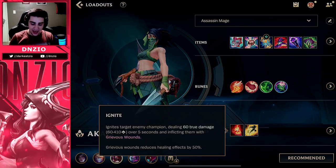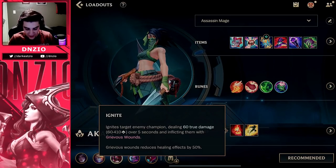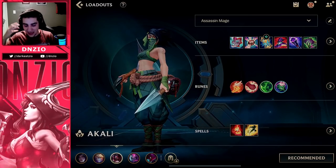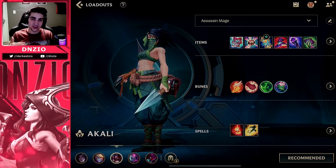For the spells, you want to run Ignite and Flash because if you run Ignite, you will have a much higher kill potential than running Barrier. So we're going to get right into the gameplay. I'm going to talk about the thoughts I had while in it. Make sure to like and subscribe if you want to see me playing more off-pick champions than I usually do.